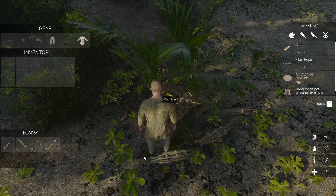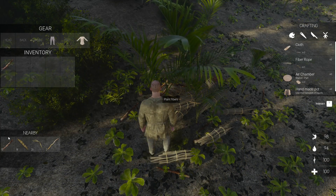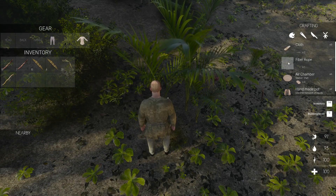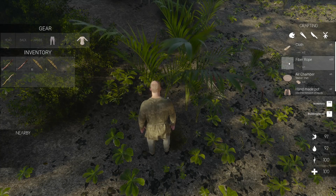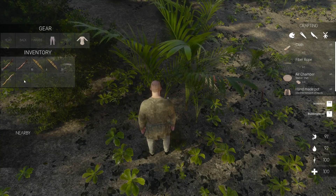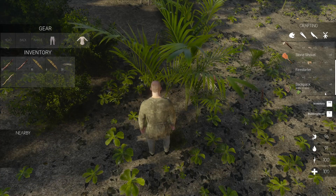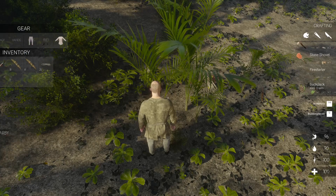Hit tab and you've got all the stuff that's nearby - you can either click and drag into your inventory one at a time, or shift and left click to put everything in at once. We've got plant fibers and we can hold 20 - let's make 20 fiber rope. We need the backpack, which is under tools - it needs a medium stick and fiber rope, which we've got. Now we need to find some leaves.